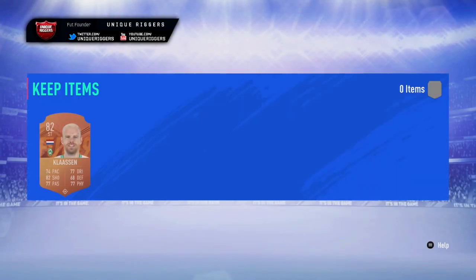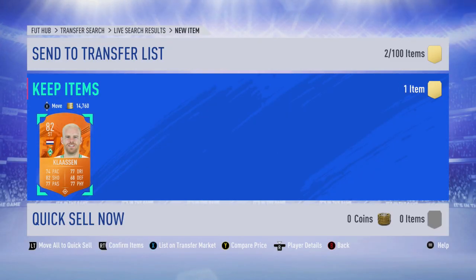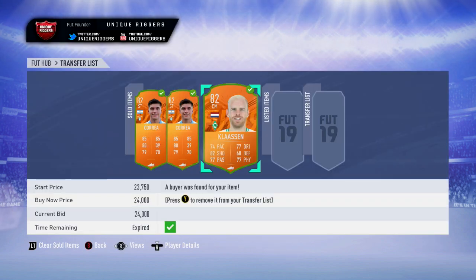Next snipe up for the video — just gone and picked up Klasan there for £20,250. Going to make probably about £3,200 to £3,300 off the tax. Just going to list him up. He's gone and sold — managed to make £2,600 off him, so a little bit less than expected, but still okay for sniping.